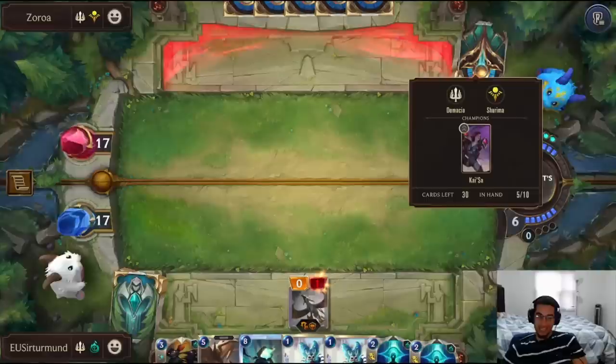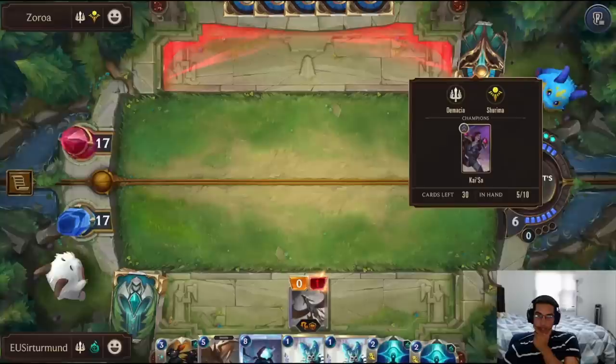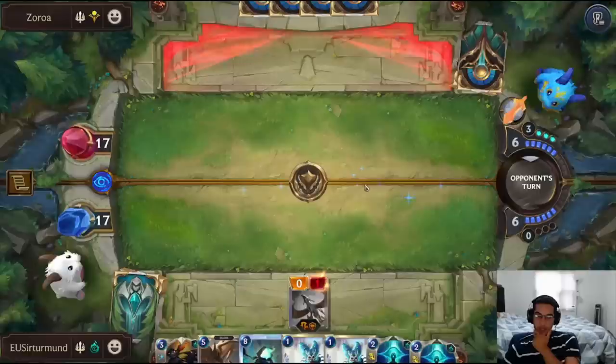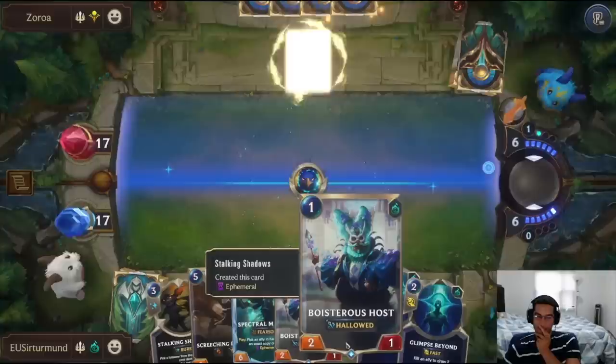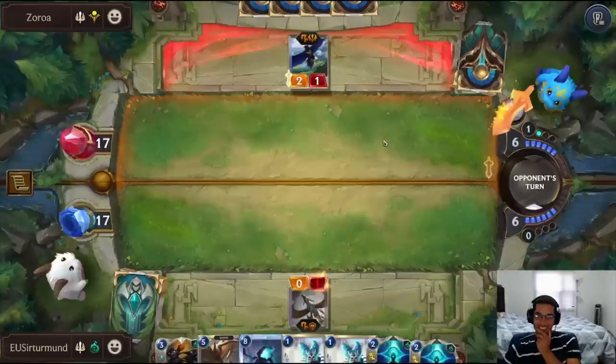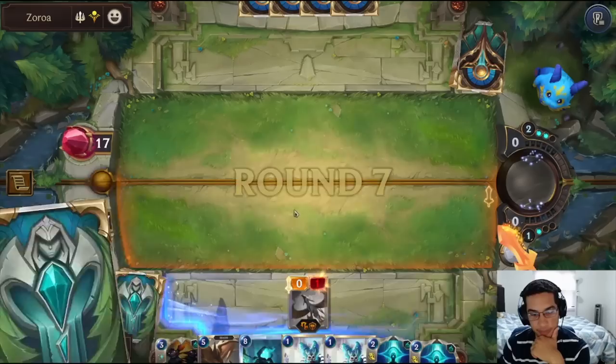If the opponent has a second Kai'Sa, I'm kind of sad. But even with a second Kai'Sa, I don't think they're in a winning spot yet. They could have Rite of Culling. If it's literally Balor into second Kai'Sa, I really have no idea what I could have done. But I'm going to keep 6 mana so the opponent thinks we have a second Vengeance. The opponent gets scared and that's why they're not just dropping Kai'Sa down.